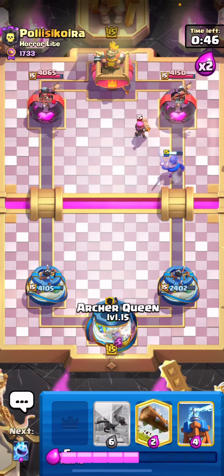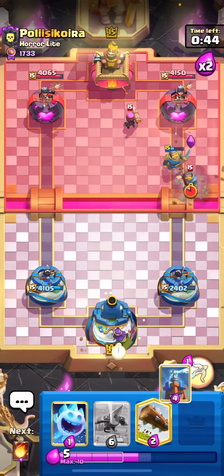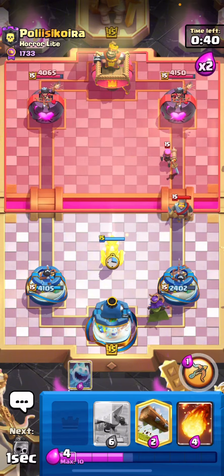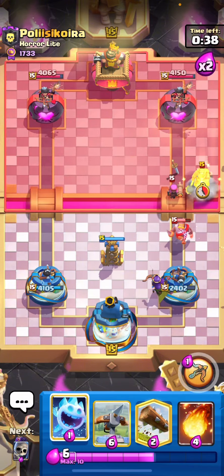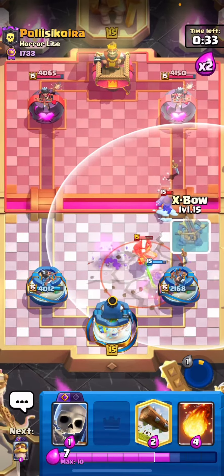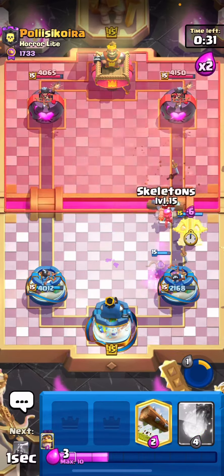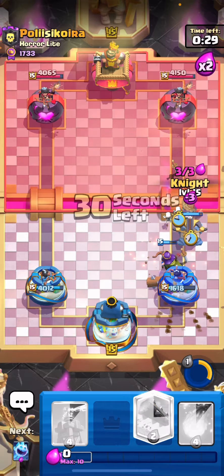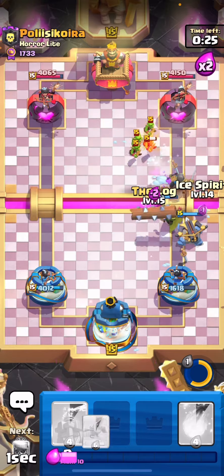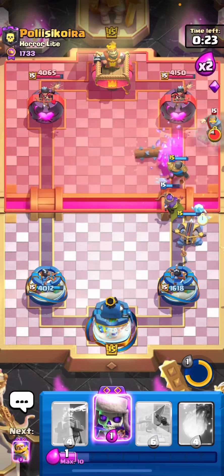I thought the Queen was gonna kill the Firecracker. I'm actually gonna go for a low Tesla here because I want him to Earthquake — then I can go offensive because I know he doesn't have three-card cycle. I think we might be able to get some damage here. I'm gonna log this right away.